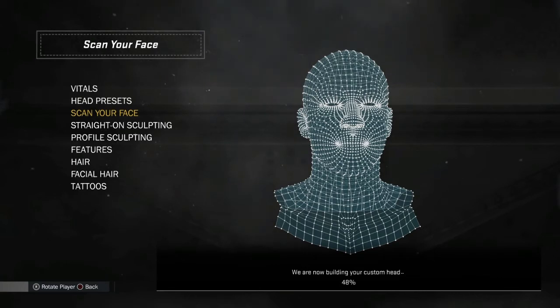Once it's uploaded with no mistakes, head over to the Prelude and go to scan your face. Once you start the face scan, you want to wait until it gets to around 70%. At about 73%, you will see it going inverse — like your face flips or something.